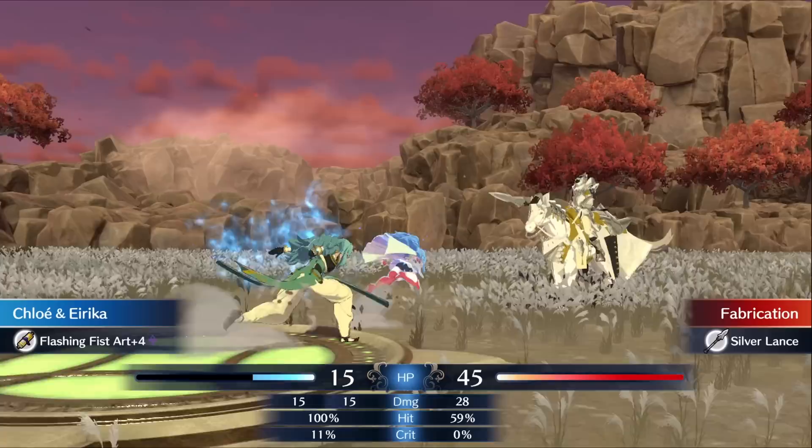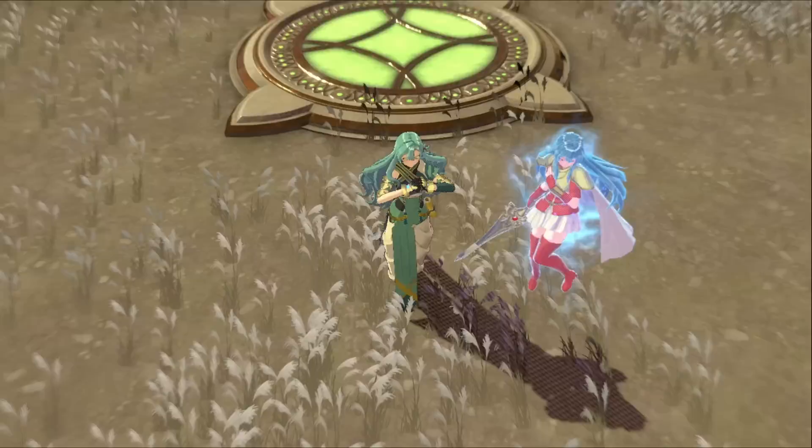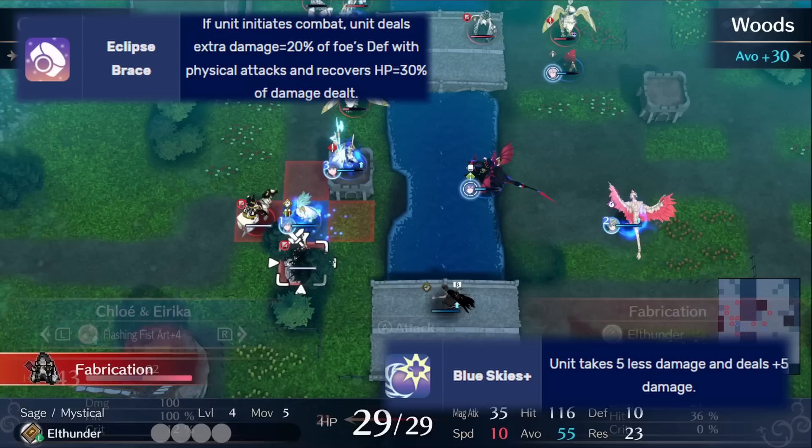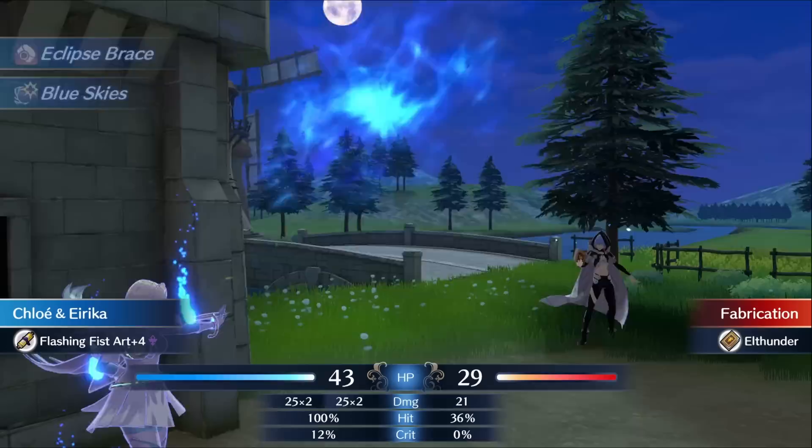So let's recap. At max potential, you'd be quad hitting everything for effectively plus 16 true damage per hit in the right scenarios. If you need even more damage, engaging with the Azure Twins will give you both the buffs of Solar Brace and Luna Brace, allowing you to tap into the damage bonus from Luna as well as bravery.